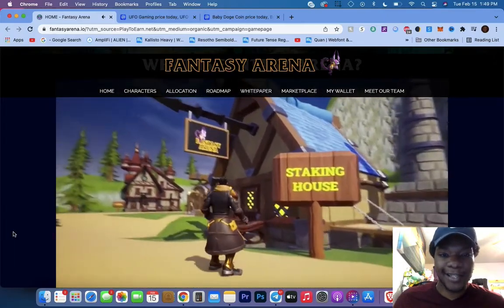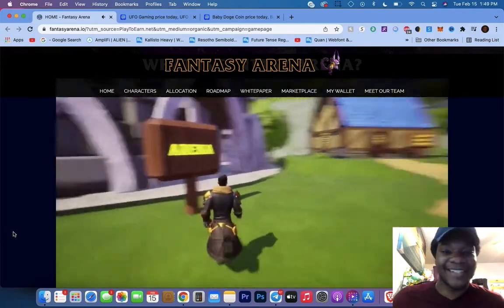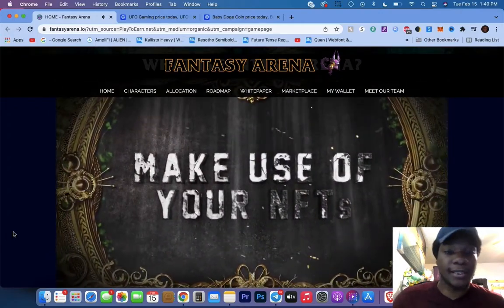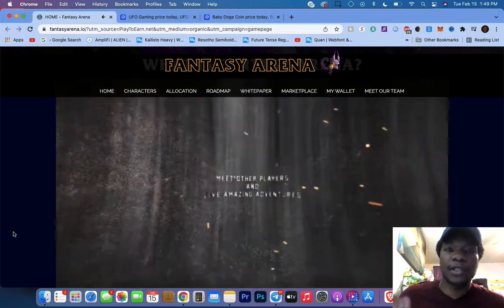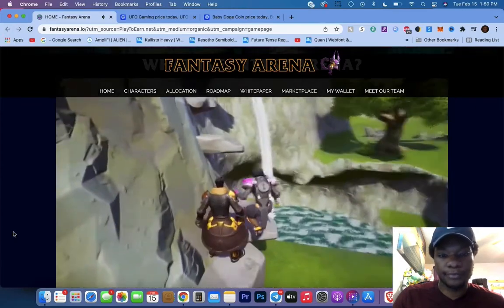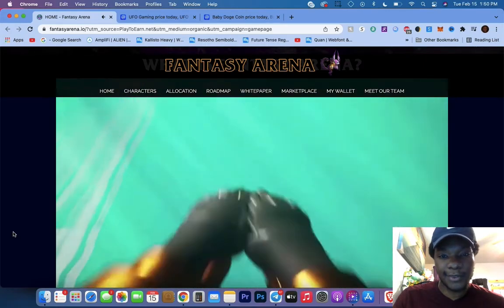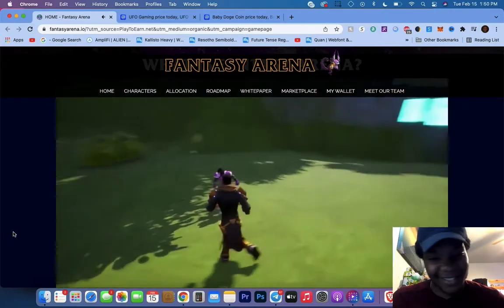Marketplace, staking house - look at that. Fantasy shop, the battle arena - there goes the arena right there. Enter the land of other players, make use of your NFTs. They have a scholarship program. Okay, got some swimming action going on here - this one's dope, I like this.